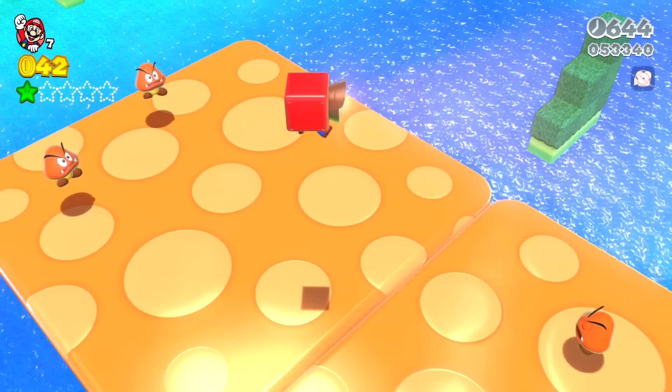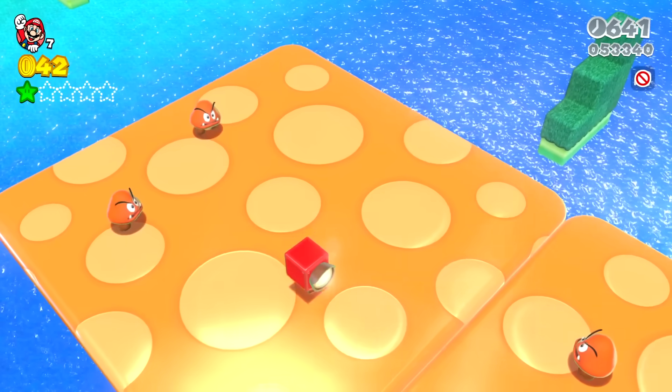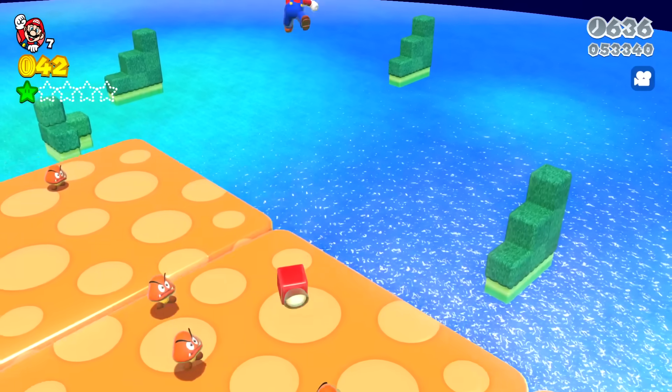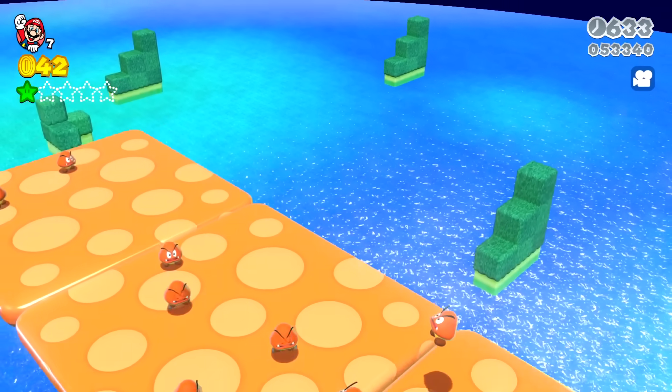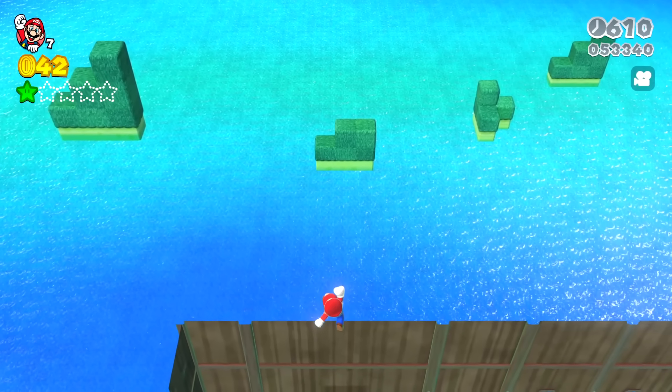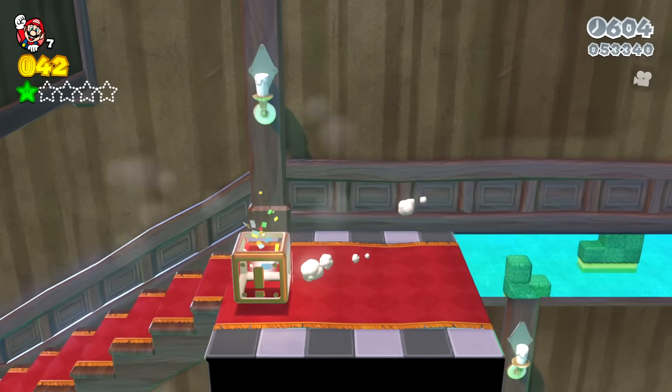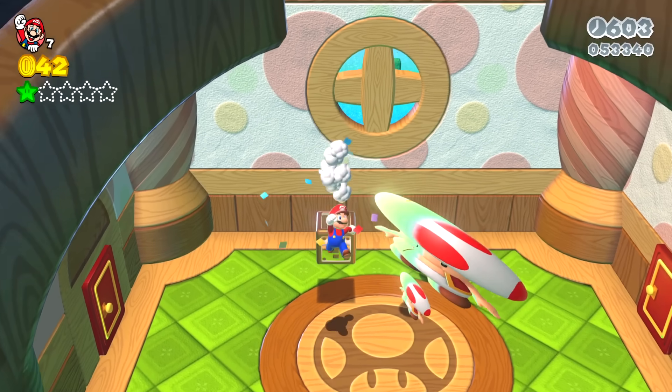Mario bounces along making his way across, and the more trampoline Goombas there are on a trampoline, the higher Mario bounces — so some of these trampolines make Mario bounce very, very high. Mario bounces high enough to make it back up to the boo's mansion, and goes into the new warp box, popping out at a toad house.